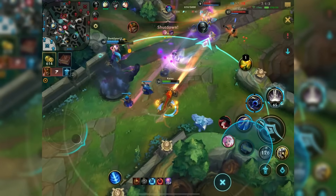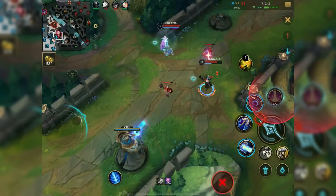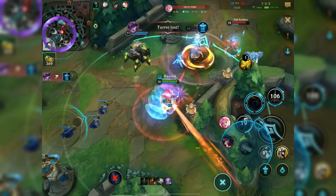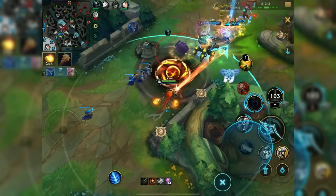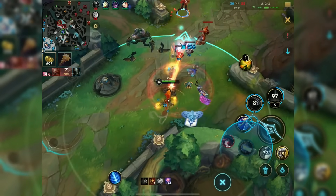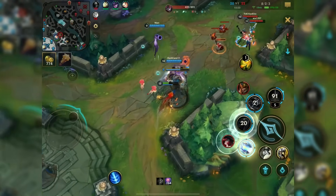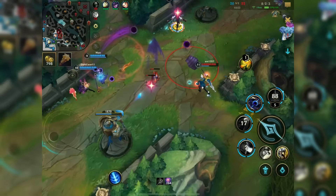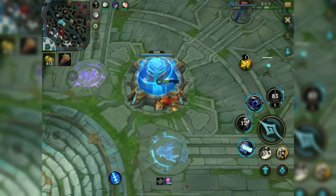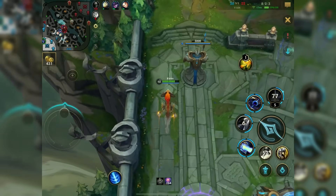You can make the argument that items like Luden's Echo and other burst items would help, but I believe that would make you too squishy. There's a high chance that one-tricks will find a build that allows burst damage in the early game while still scaling. I've talked with the Aurelion Sol rank 1 on the European server — he was rank 1, 2, and 3 simultaneously — and he believes that you should either rush Rylai's or Liandry's Torment as the best option for now.